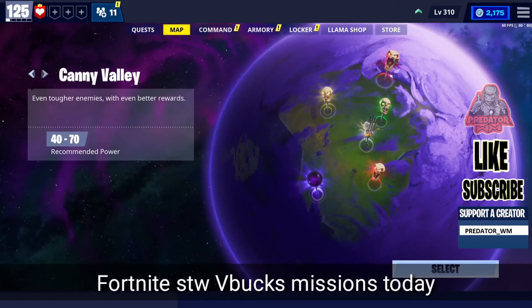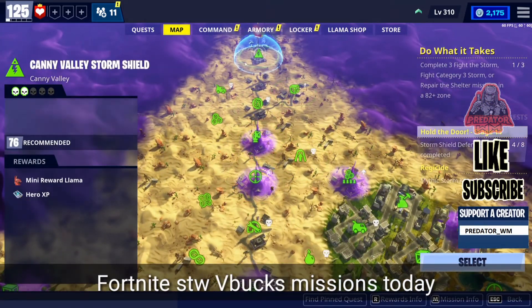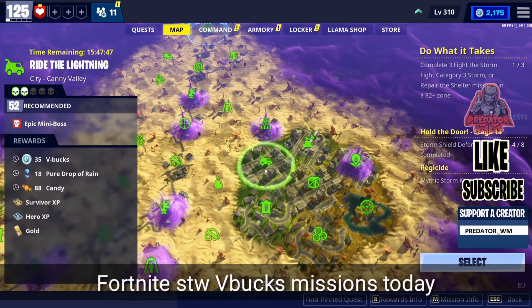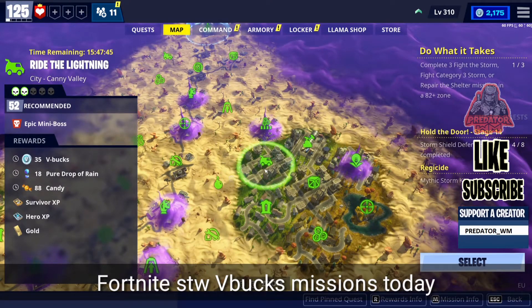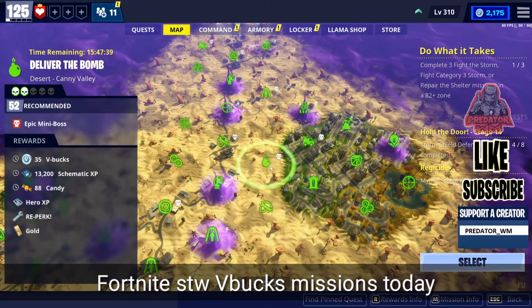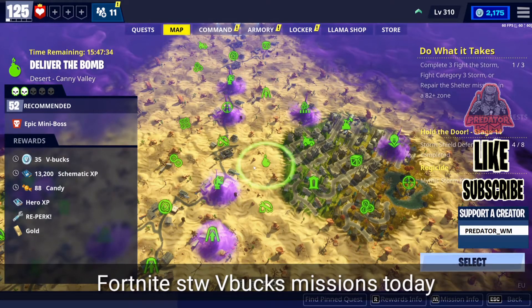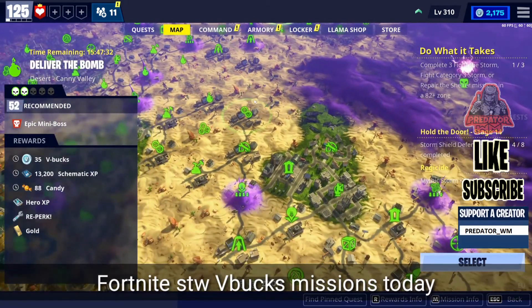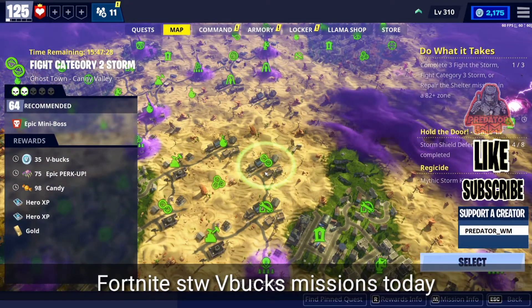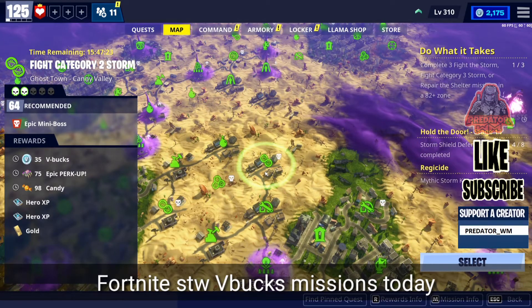We have three V-Bucks missions today, all of them in Canny Valley. The first one in the city is 'Ride the Lightning,' power level 52, and you can get 35 V-Bucks. The next one right beside it is 'Deliver the Bomb' in the desert, also power level 52, for another 35 V-Bucks. And just a bit further down is the third one, 'Fight Category 2 Stonewood,' power level 64, for another 35 V-Bucks.